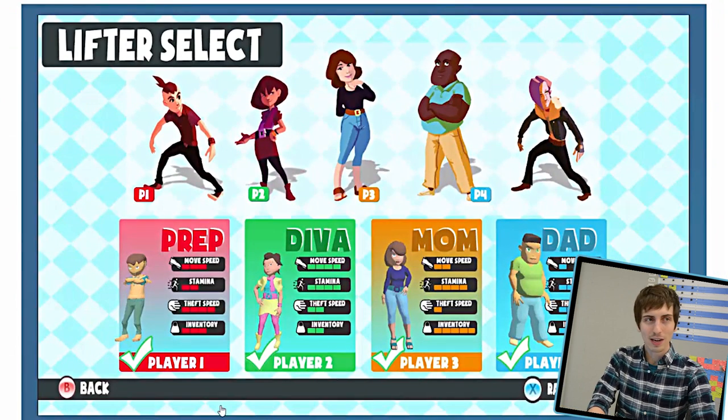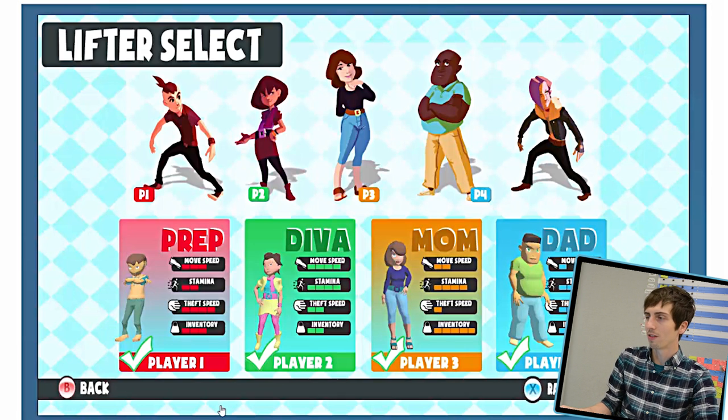Also new this week is the ability to select which shoplifter you'll play as. From left to right you're seeing Prep, D.Va, Mom, Dad, and Punk — all with individual characteristics varying in four ways: move speed (how quickly you get around), stamina (how long you can run at top speed), depth speed (how quickly you shoplift items), and inventory (how many items you can hold). For the first time, players are able to choose between these five characters and randomize their look. We're also really pleased with the UI look, which is a direction the rest of the game will be taking soon.